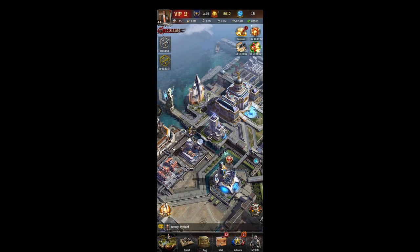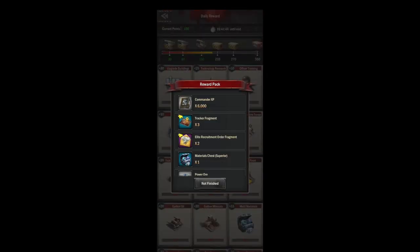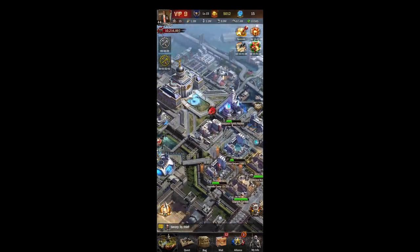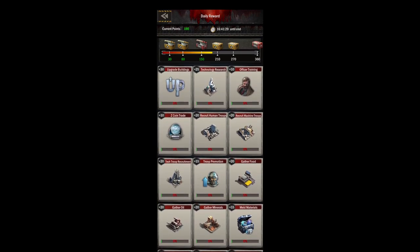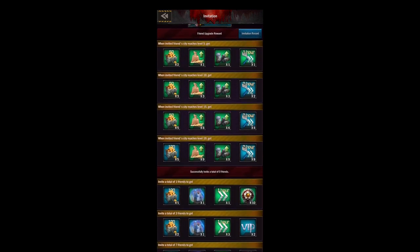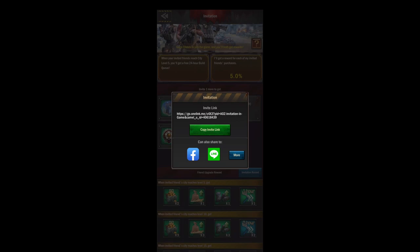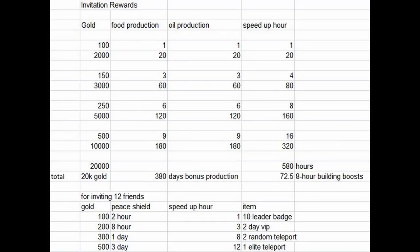Next we'll jump over to the city hall. The city hall is where you'll find your daily reward and track your progress to get your reward packs. Some of these you can click to jump right to it, which is kind of useful if you need to go to your ruins or if you want to go to power ore. You can also use your invitations from here — so if you're sending invitations and you have friends playing and they're getting you bonuses, this is where you'll track all that.